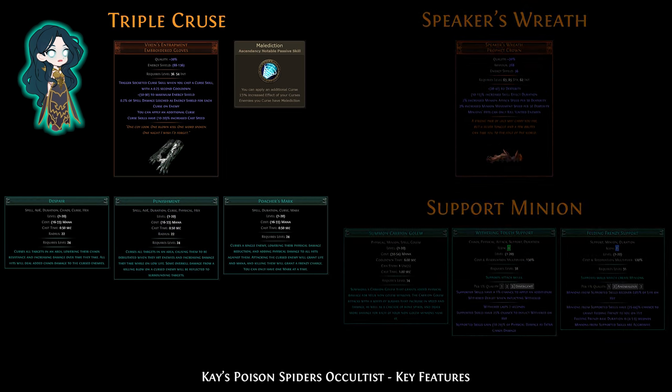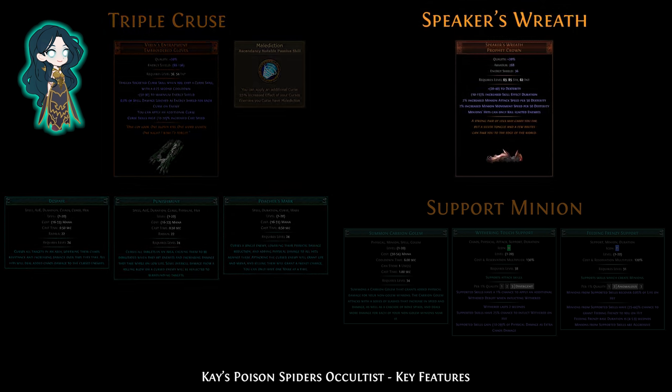She also gets an extra curse and Profane Bloom makes enemies go pop. Vixen's Entrapment gives you an extra curse, so the build uses Despair Aura, self-cast Punishment, and Poacher's Mark in gloves. Speaker's Wreath blocks killing hits from your minions because they cannot ignite, so monsters can only be killed by poison. This counts as a player kill and will proc any on-kill effect, such as recovering life or raising spiders.